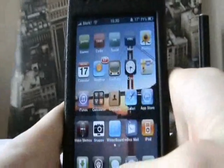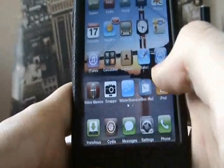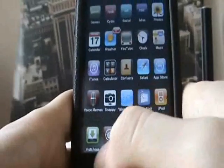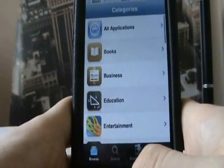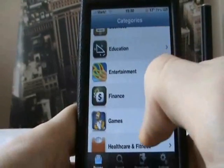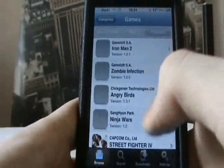Once installed, go to the icon which will be down here. Click on it and find anything you want that you'd normally have to pay for.